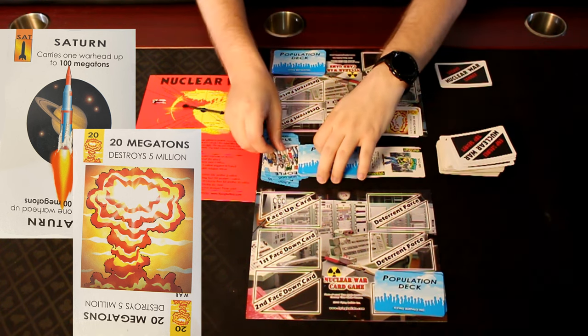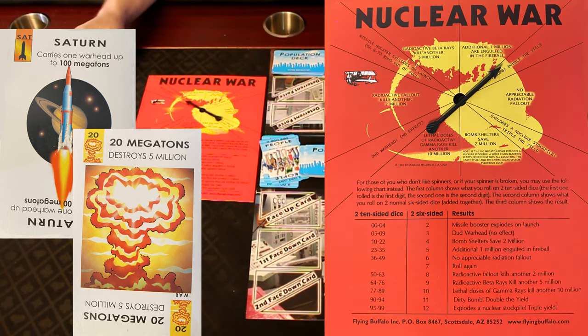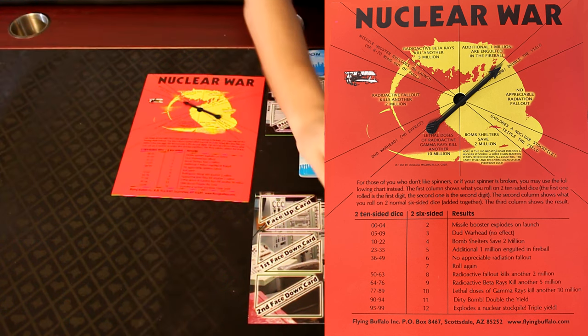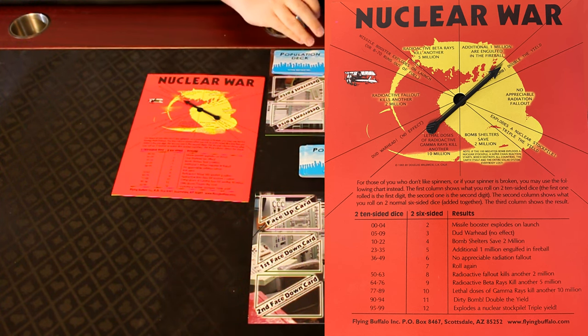That would go into a discard pile — but before we add it to the discard pile, we would spin the spinner. This spinner does a number of different effects; the font is kind of small on screen but there is also an app for it. It will do everything from making it a dud warhead to tripling the yield. For example, right here it says 'Missile booster explodes, no launch.' So in this example I actually would not have destroyed their 5 million because it was a dud. However, because no bomb went off, it's still a time of peace and propaganda cards still work.